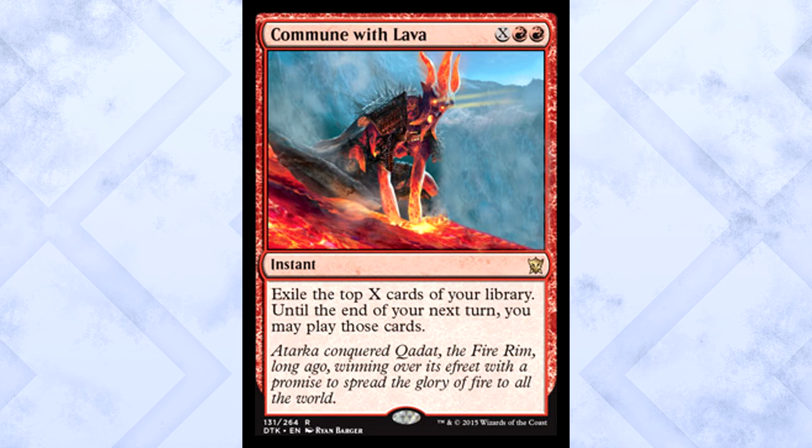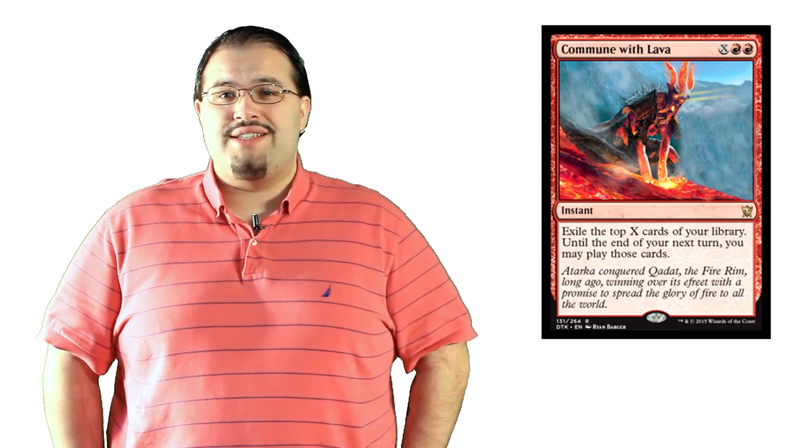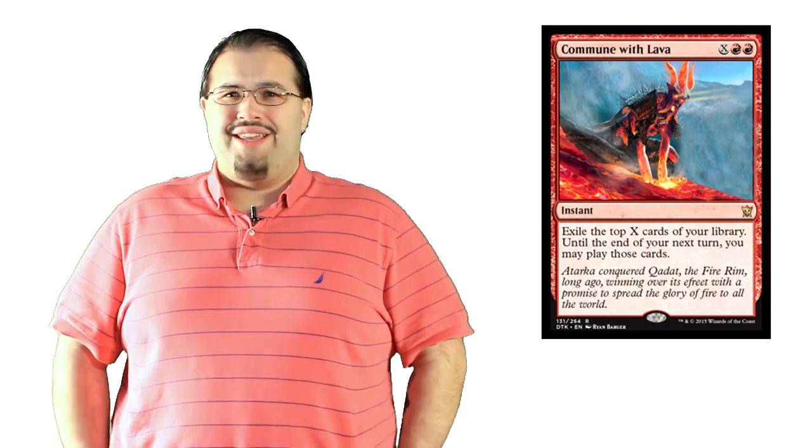Commune with Lava is X and two red for an instant. Exile the top X cards of your library. Until the end of your next turn, you may play those cards. Let me get this out of the way right now — Storm in Modern, right? Get away from that. The X is too high of a cost. Storm gets three to four lands in play, maybe. They aren't going to have the mana to do this, let alone want to. They could just play their win cons instead. If they can take advantage of the X cost in this, they might as well just win.